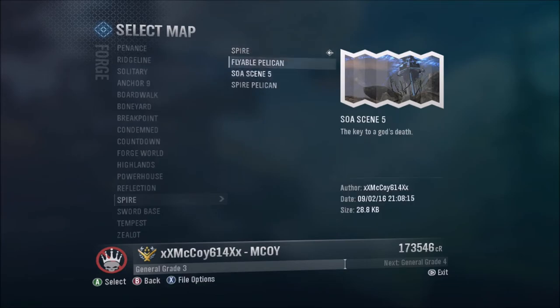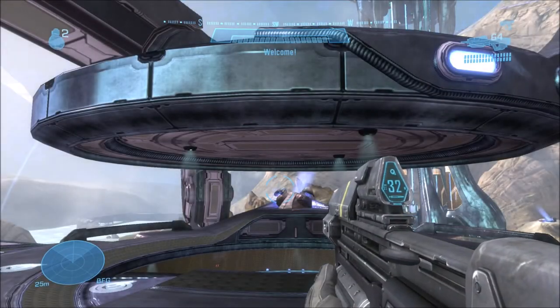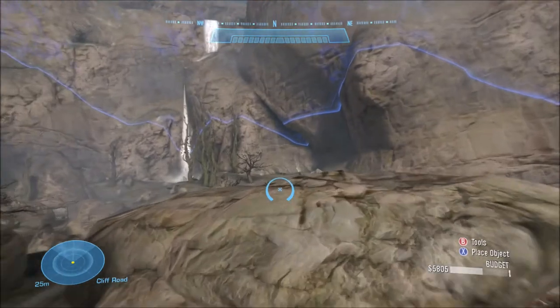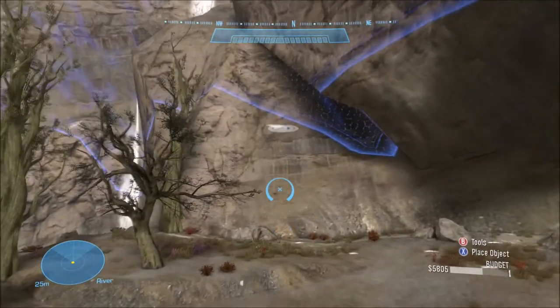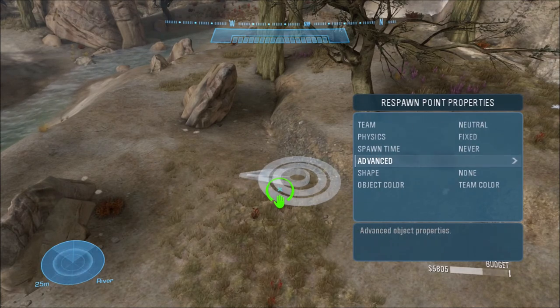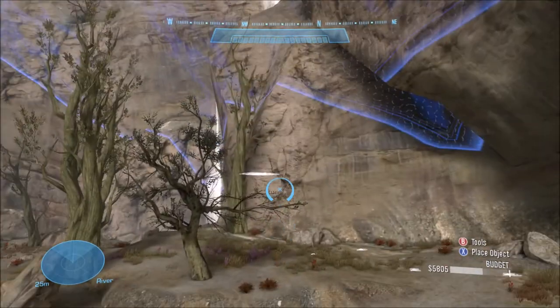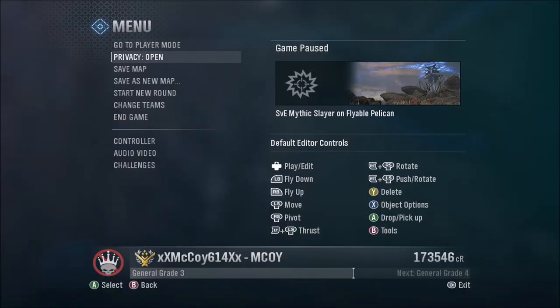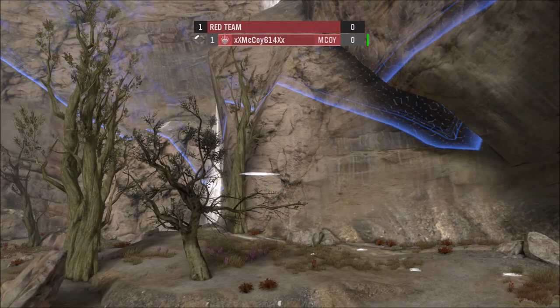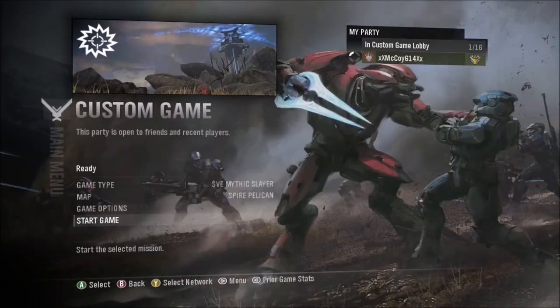I'll go back into Forge and show you how I have mine set up. My personal map is called 'Flyable Pelican' — that's the one I use when I want to show people cool stuff in Halo Reach. This is one I already have set up. We go over here and you can see the spawn point is set to negative 36. I set the physics to Fixed so that it wouldn't fall into the ground and glitch out and get stuck like we saw happen. Once you get close to it, it should fall out of the air.